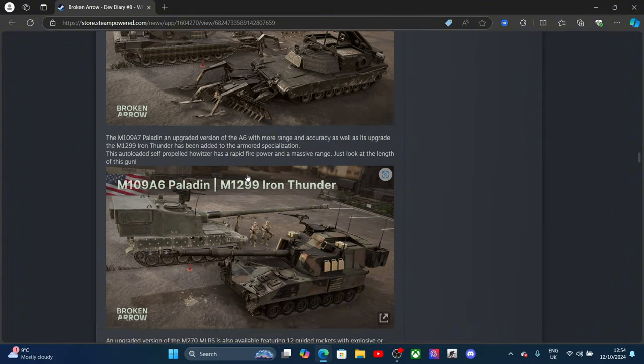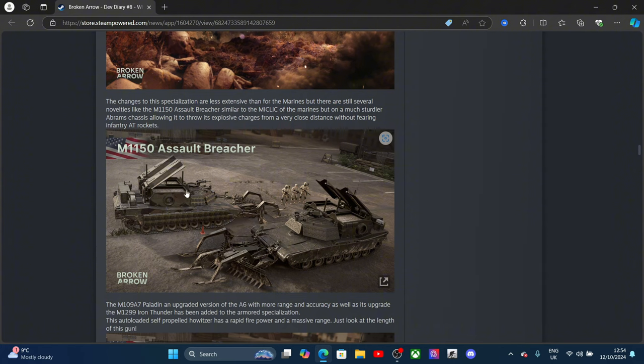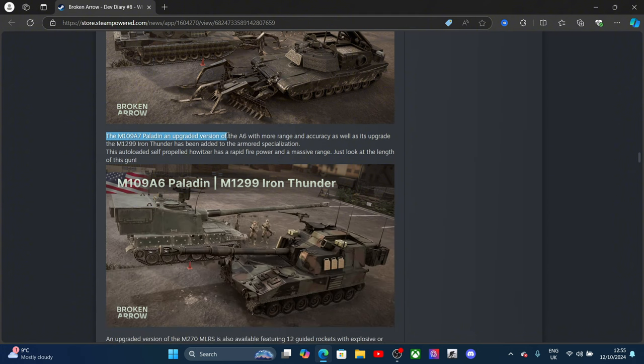For the Armored Brigade, changes are less extensive than for the Marines but there are still several novelties. The M1150 Assault Breacher carries a mine-clearing charge on a much larger Abrams chassis, allowing it to throw an explosive charge from close distance without firing infantry rockets. Also the Paladin has received an upgraded version with more range and accuracy.